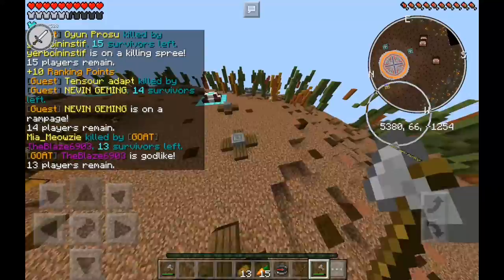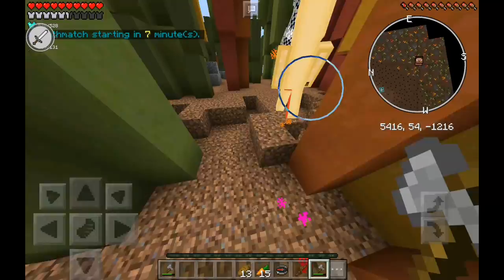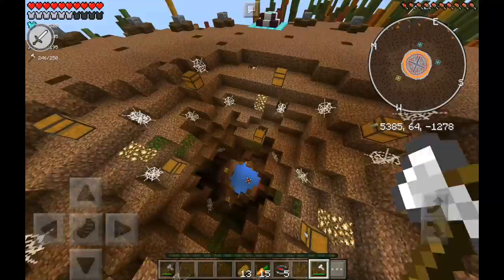I'm also invisible when I turn on slash fly. Look at this guy — I think this guy is on Windows 10. I'm going to kill him because I'm invisible and he cannot hit me. I feel kind of bad for doing this, but let's just finish this round. If you guys want to see an episode with kill aura, just tell me in the comment section below.